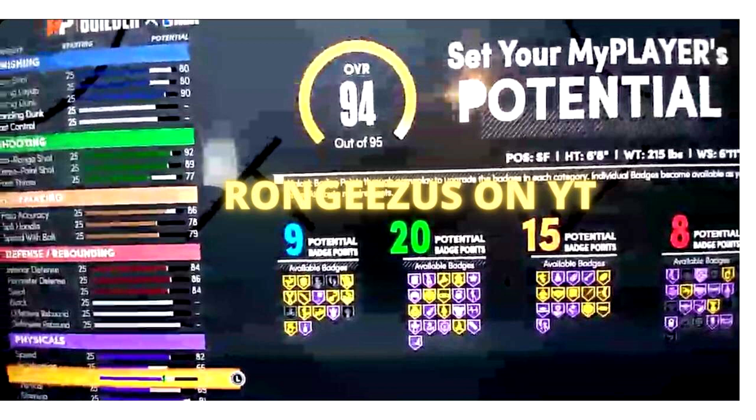It's a small forward, 6'8", 215 pounds with a 6'11" wingspan, and it has a balanced attribute spread of 9, 20, 15, and 8.